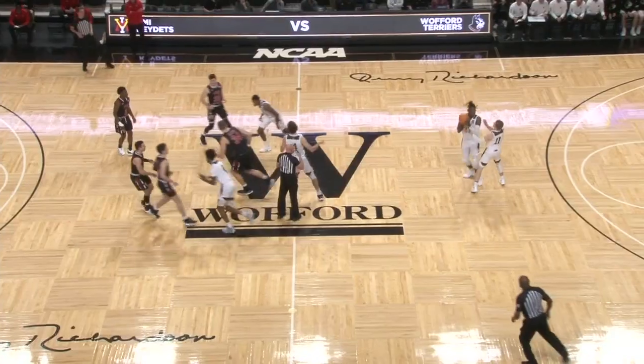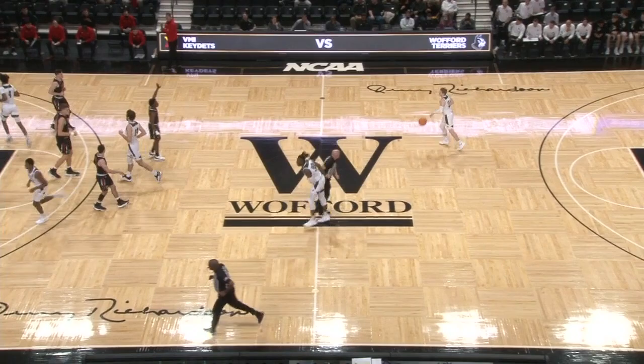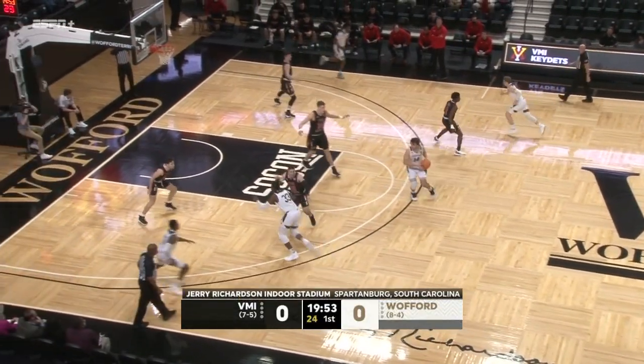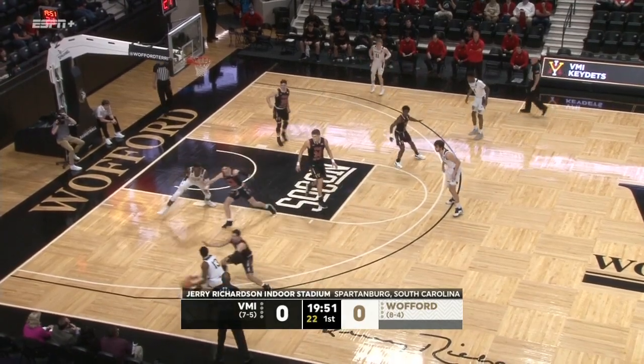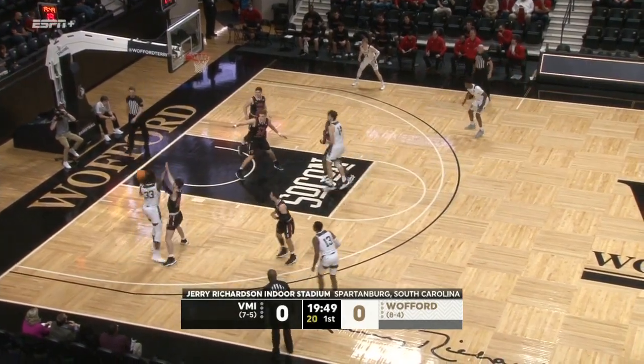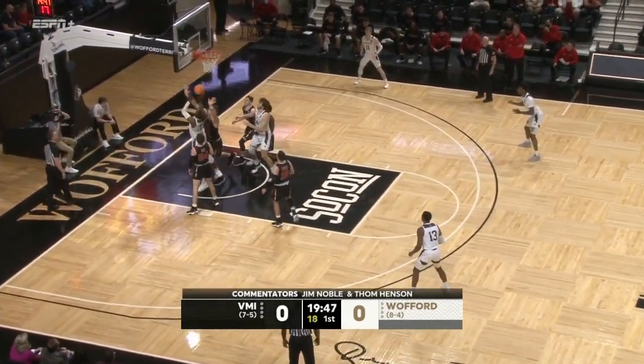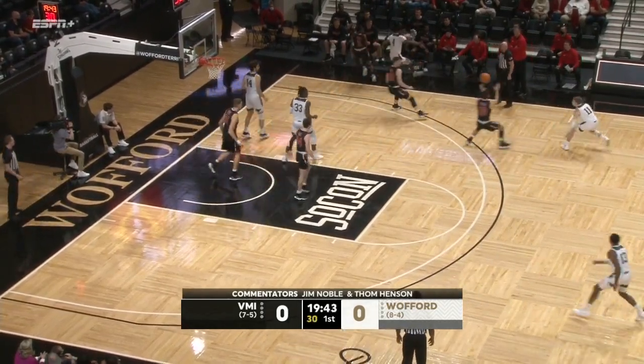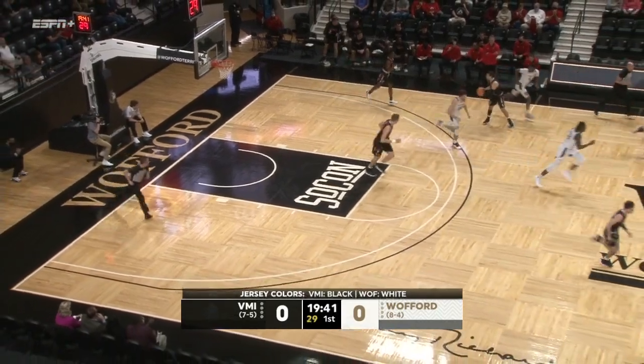Tip is up. Godwin wins it back to Mack, and we are underway here in Spartanburg. Wofford going right to left in their home white uniforms with black and gold trim as Safford looks down low. Mack immediately tries to establish something on the inside. Can't get the roll. Godwin's tip wouldn't go. Bigelow runs down the rebound but throws the pass away.